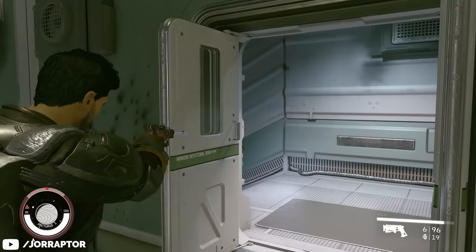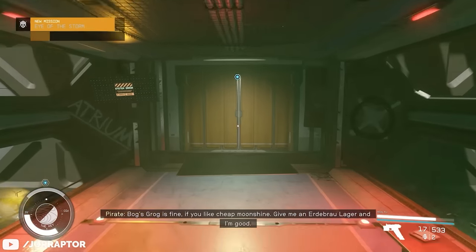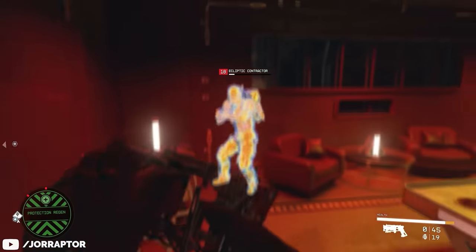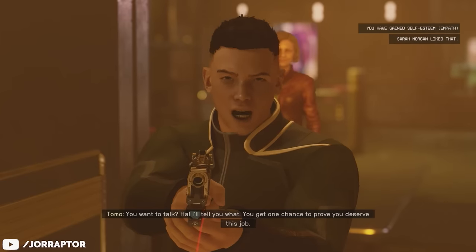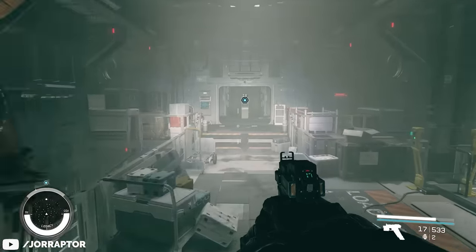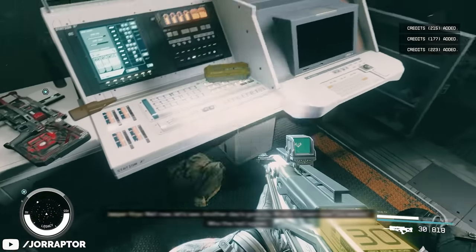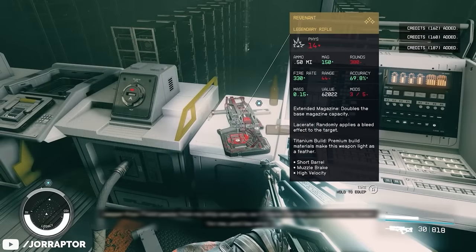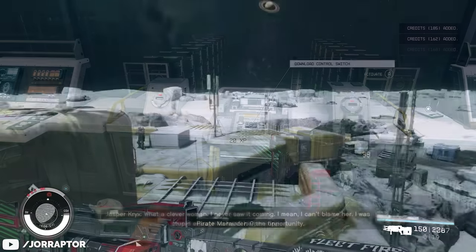The second weapon from this quest line requires playing all the way to the end of the Crimson Fleet quest line until you reach the mission Eye of the Storm. You can still do this quest even if you don't want to become a criminal — most quests can be completed without witnesses or casualties if you make smart use of stealth and persuasion. When you reach Eye of the Storm, you'll find a legendary rifle called the Revenant just lying at a specific computer terminal in the quest location. One final tip: you can't fast travel back to your ship from this place, so remember where you came from when you're ready to leave.